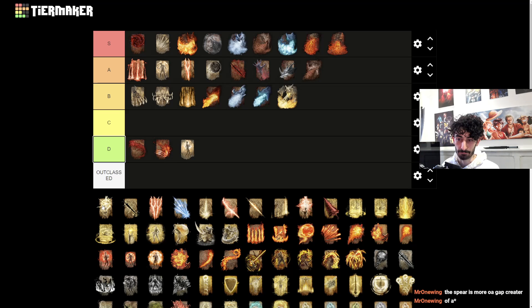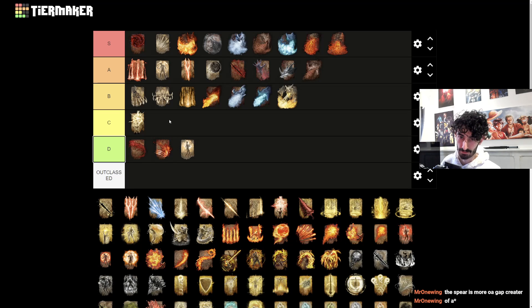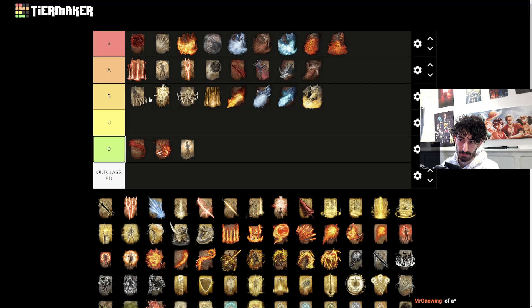Dragon Bolt Blessing - I put this one in B tier because it deflects attacks as well. If you use it you do end up deflecting attacks, but I don't think you can use other buffs alongside with it. It has Lightning Damage Negation which is fine as well.